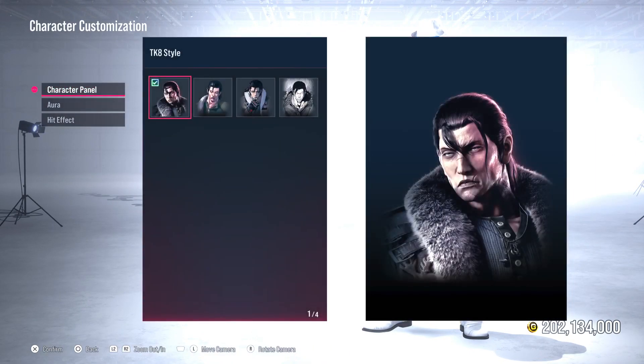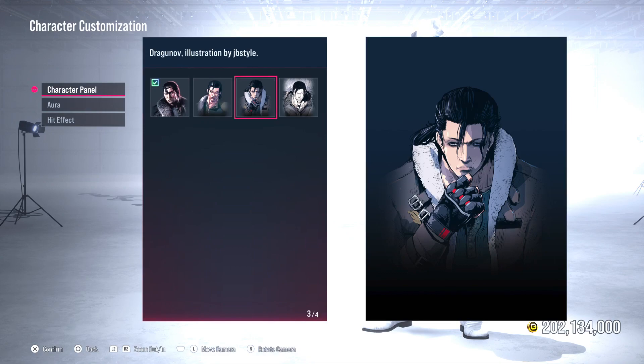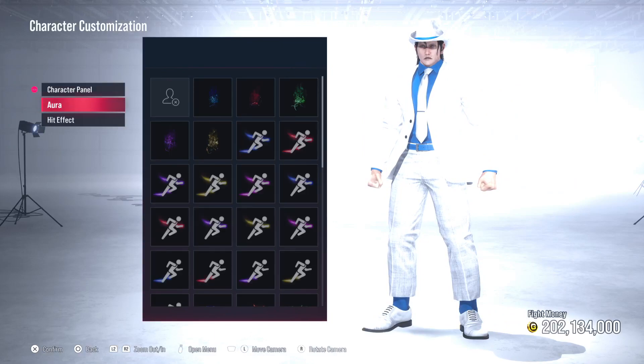Now we want to go to the character panel. We have the Tekken 8 style default illustration, the Dragunov illustration by Johnny or Juni, the illustration by JV Style, and the illustration by Wolf Marker. Wolf Marker is usually my favorite, but for this customization we're going to use the illustration by Juni because it looks more like Michael Jackson than any of the others. We'll go ahead and select that. Now for the aura...